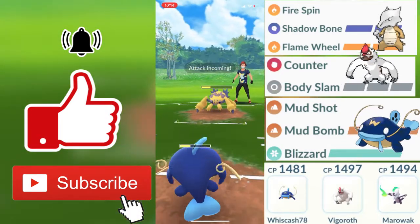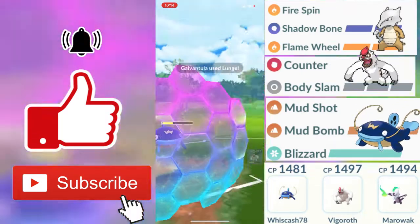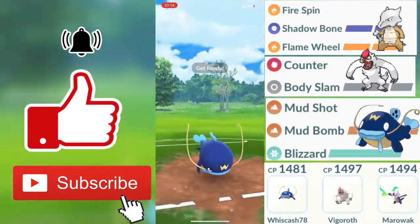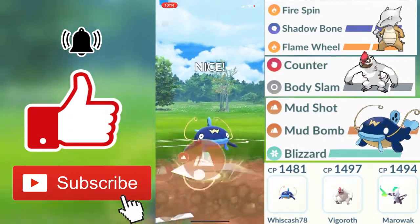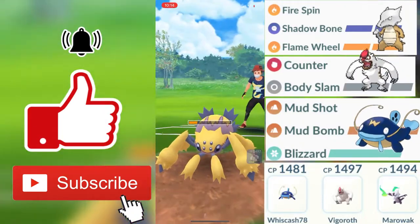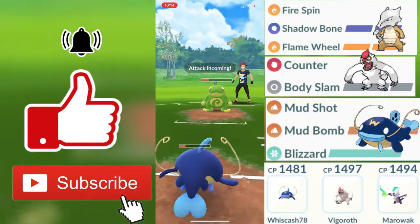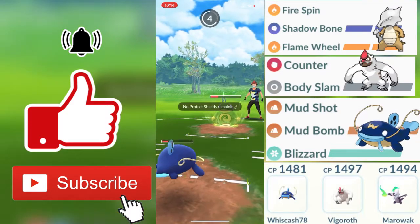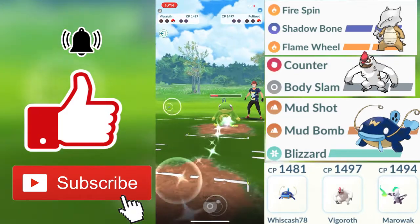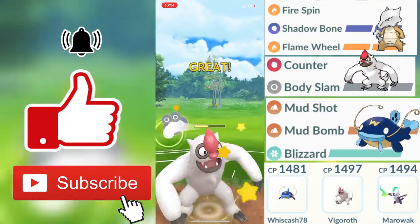My opponent swaps out into Galvantula. I still have a shield because Galvantula did go for the farm-down on my Whiscash earlier and got extra energy stored up. My Mud Bomb for Whiscash is going to be charged up. Although we did get the attack debuff, my Whiscash does enough damage to faint my opponent's Galvantula. Politoed then comes back out. My Mud Bomb is charged up, and even if Whiscash faints, my Vigoroth will be able to come out with extra energy charged up toward a Body Slam — only one Counter needed until we get to that Body Slam, allowing us to win the final round. Good game to that opponent.